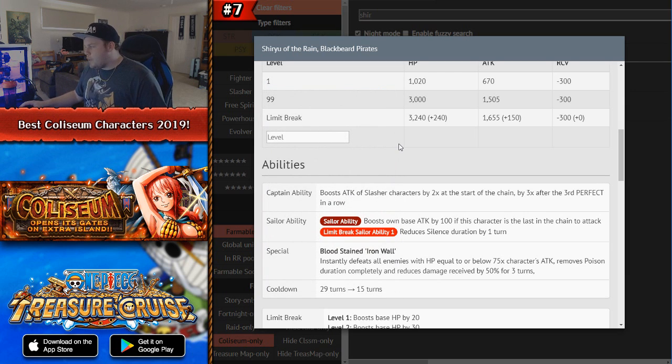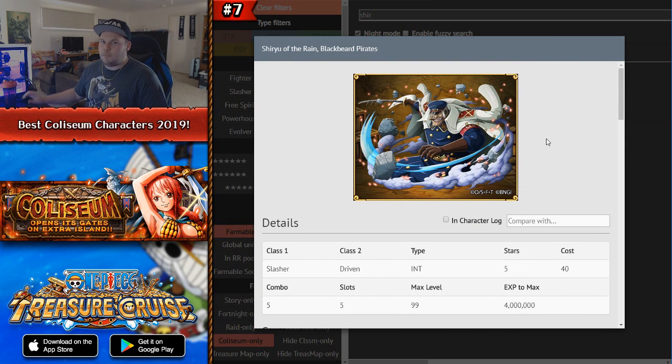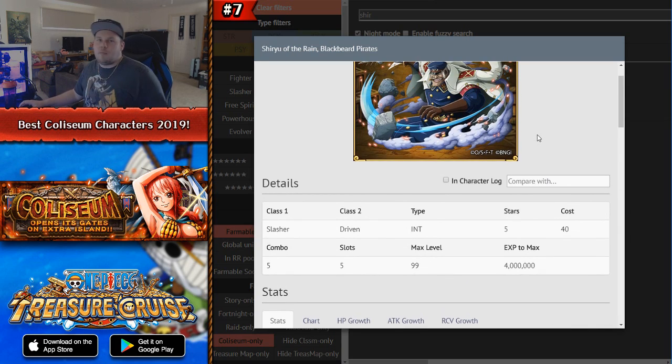Typically the instant-defeat part isn't the main reason you use Shiryu — the 3 turns of damage reduction is often the difference between winning and losing a fight. Having a free-to-play unit that completely removes poison is extremely key, especially in content like training forests where poison is very annoying over a long duration. I would highly suggest free-to-play players farm this character 100%, and whenever his limit break becomes available definitely limit break him as well.